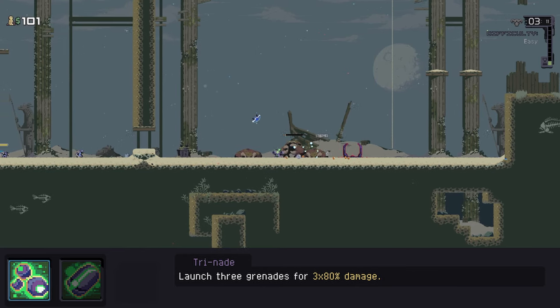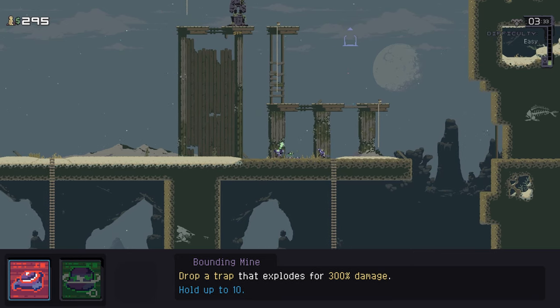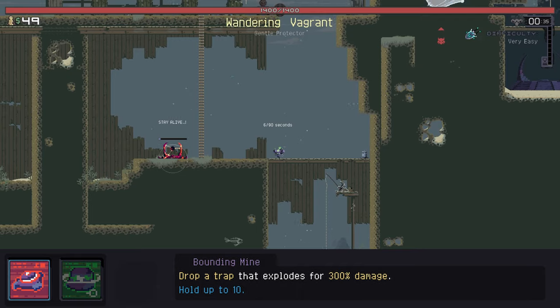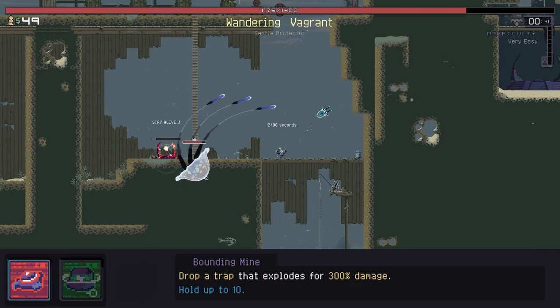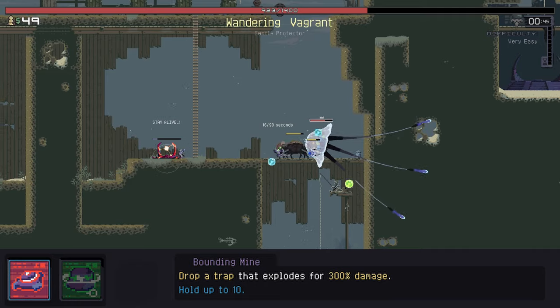Which is exactly where the rest of your kit comes into play. Bounding Mine is the secondary ability — dropping a mine that stays in place until an enemy passes over it, setting it off to do a good bit of damage and stagger enemies. You hold 10 at a time and can cluster them together to store huge amounts of damage in one place. These can be helpful to lock off a flank from enemies, or keep your turrets safe by putting a few mines on each of them.